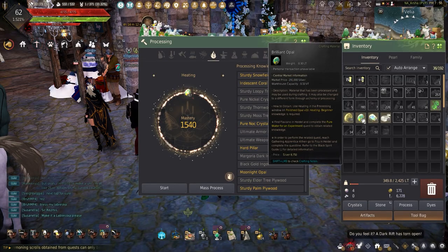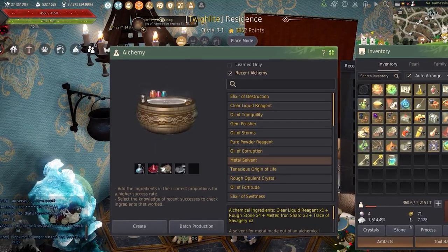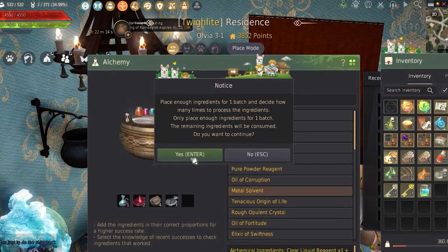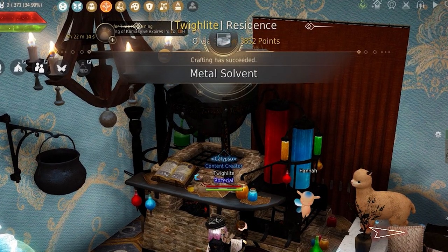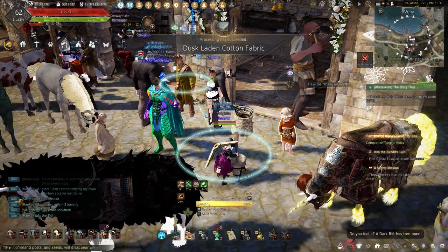Feeding the Brilliant Opals with Metal Solvent will create the Moonlight Opals needed. Metal Solvent can be made using Alchemy on 1 Clear Liquid Reagent, 4 Rough Stone, 4 Melted Iron Shard, and either 2 Traces of Savagery or 2 Traces of Hunting. The Dust-Laden Fabric can be made by grinding down 50 Cotton Fabric with 50 Oil of Fortitude.